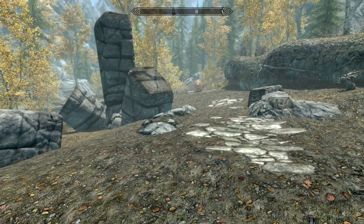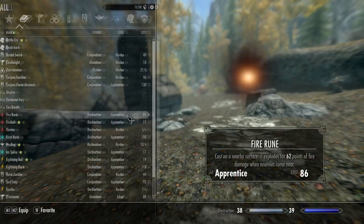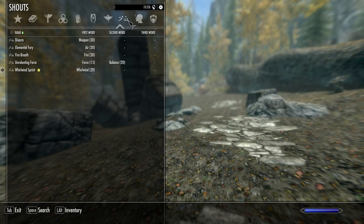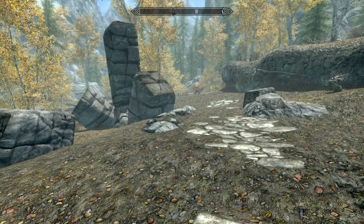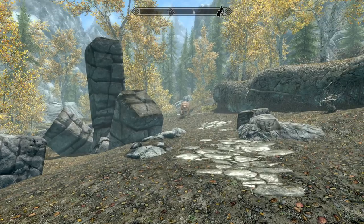I need to go into my magic menu, back to my shouts. Let me un-favorite and put Fire Breath back on — I'm quite the fan of Fire Breath. Okay, so it should be equipped now, so when I press Z it should activate.